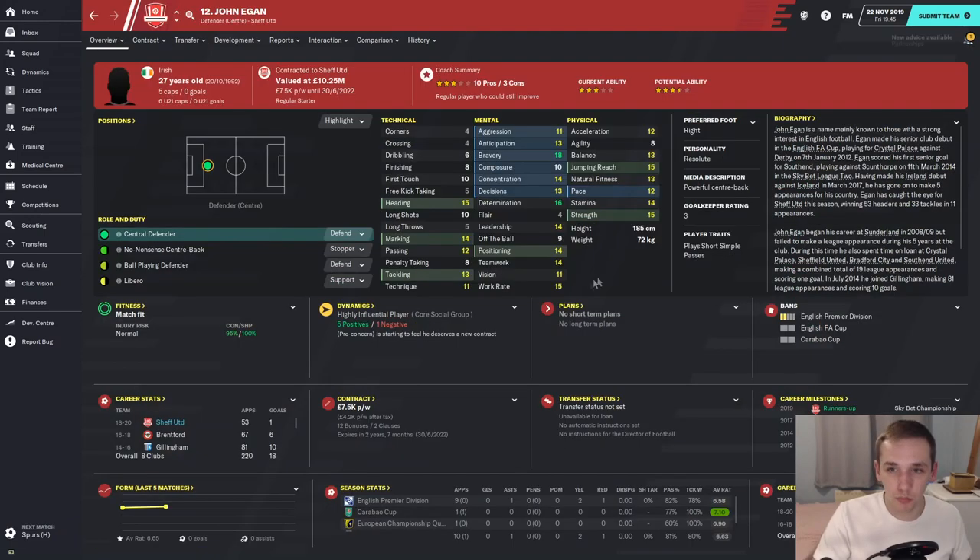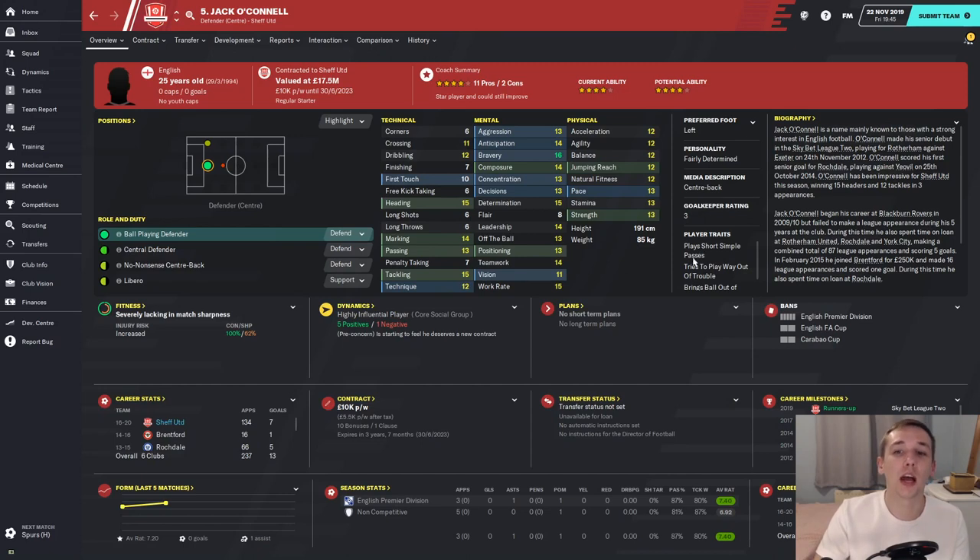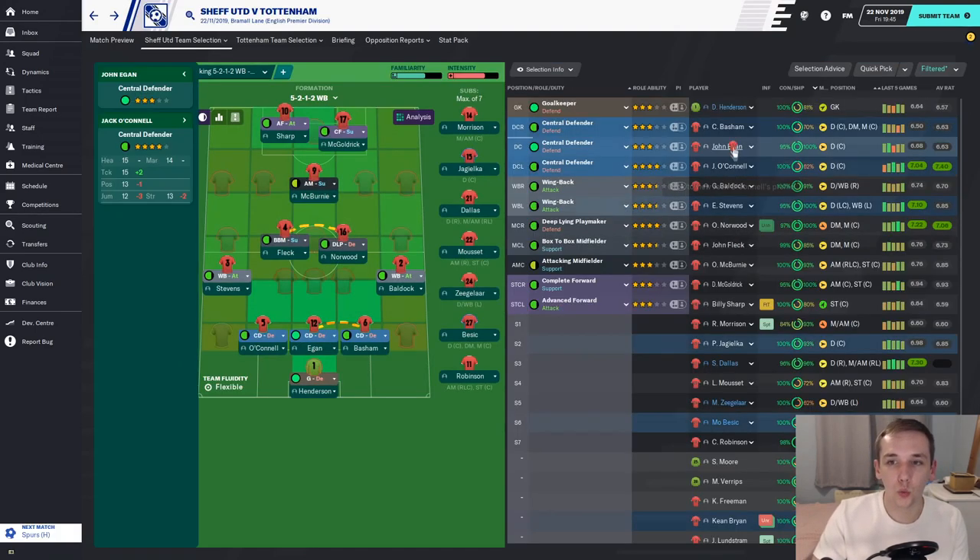John Egan is next — definitely a lot better physically, technically fantastic, three-star current and three-and-a-half-star potential at 27. He came from the Sunderland Academy so I'm happy to have him. Our best central defender is Jack O'Connell — a 25-year-old Englishman, four-star current and four-star potential. Fantastic across the board, a really well-rounded centre-half. Exactly the kind of player you need when you're at the bottom of the Premier League. He won't be replaced.